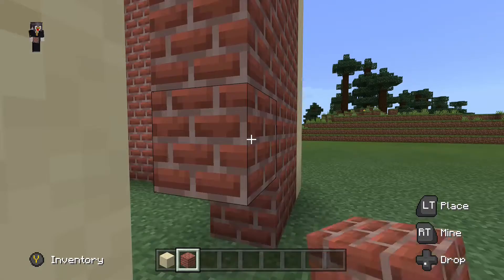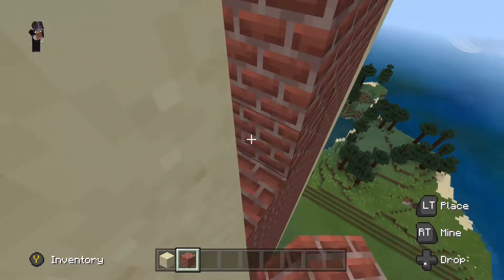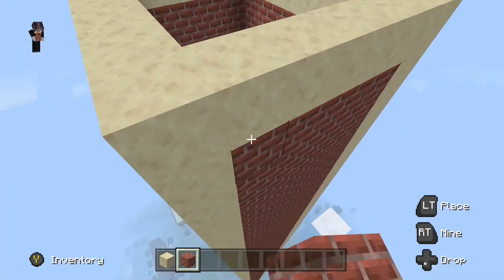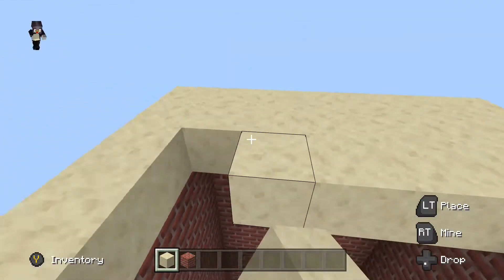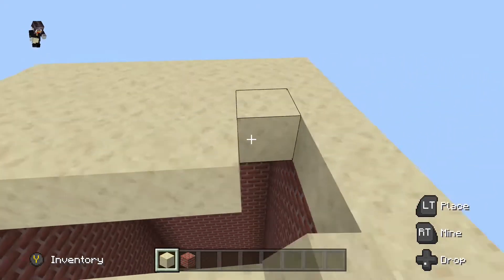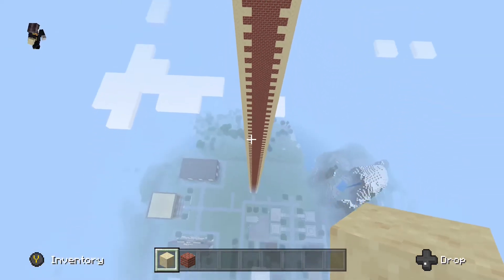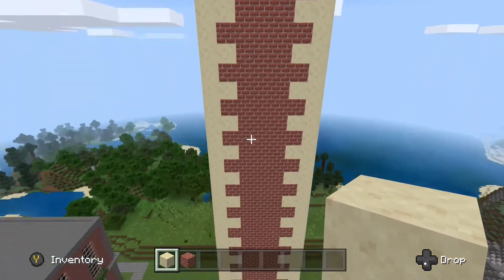I have finished the whole square of the build, which means I can get on with decorating it to make it look more complete. I'm just doing the roof quickly and then I can start with the rest. Here it is — look how tall it is. You can't even see the rest of the buildings.